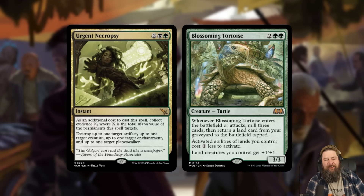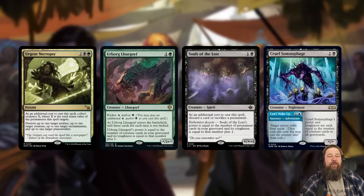One of the most frustrating removal spells are removal spells that are not always removal spells when you need them. Especially in a standard where people are sideboarding in graveyard hate, there's going to be times when you really need this to kill something and it's just not going to get the job done. On the other hand, if you're a deck built around this effect — maybe the infamous Urborg Lurgoyf self-mill deck — this card is going to very easily be turned on.